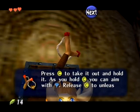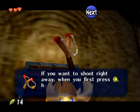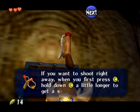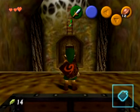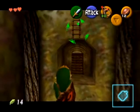It's the fairy slingshot. We know what Deku Seeds are — I took a while to find those. I think I need to equip that, so let's set it to the left C button. There we go.